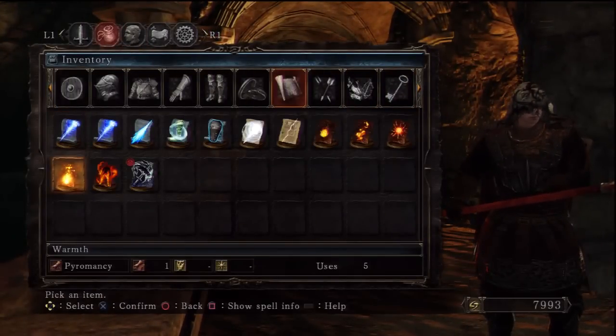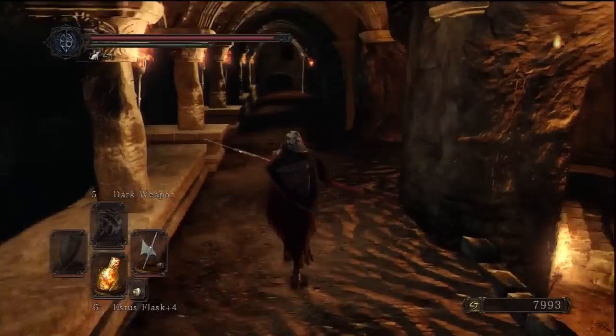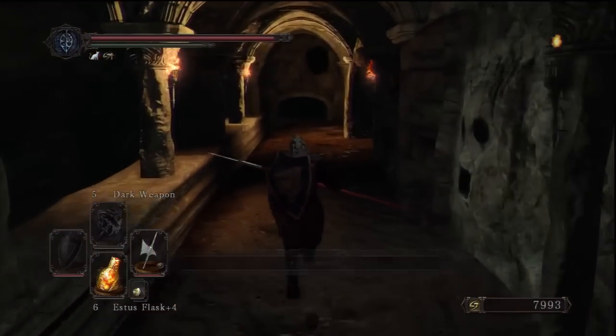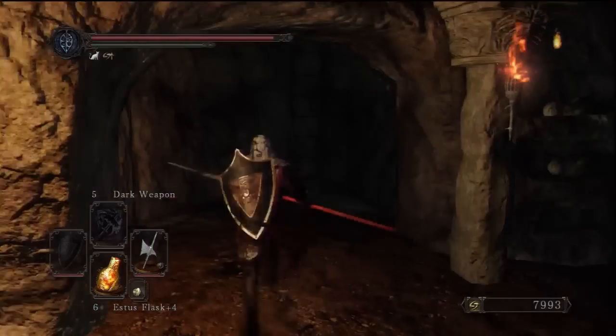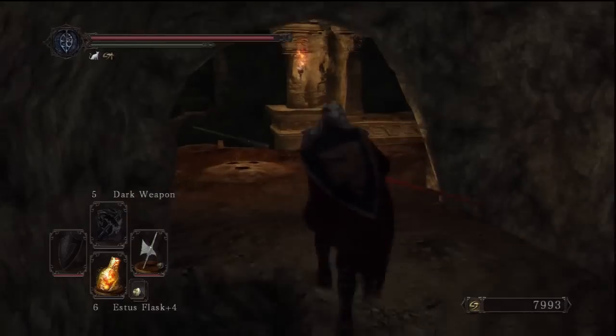As you just saw, these rats can, for some reason, drop warmth. They can also drop other things. The rats drop warmth, Poison Moss, Repair Powder — which is very handy — Rat Tail, which is used to rank up the Rat Covenant, and they also drop old Radiant Life Gems. So there are a few things you can farm off of them, especially the Poison Moss, Repair Powder, and Radiant Gems, and it won't cost you anything because there's a bonfire right there.